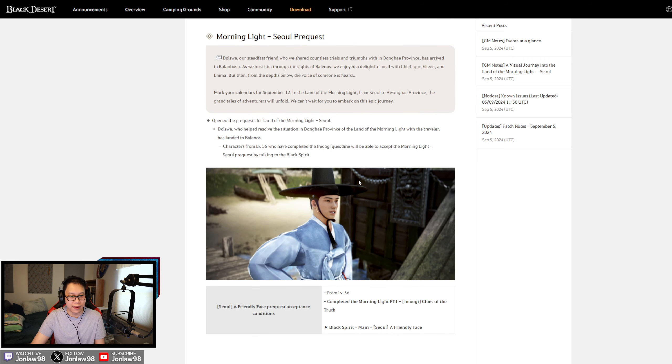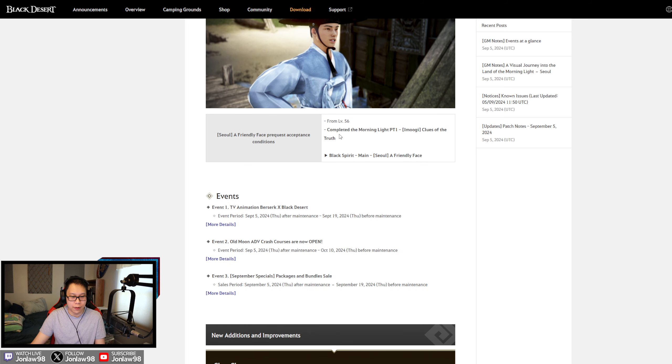The pre-quest may be worth doing a dedicated video on just to show what it involves. Basically you talk to the Black Spirit, go to Morning Light, and do the quest. The pre-quest has you talk to or do the quest with the Moogie.